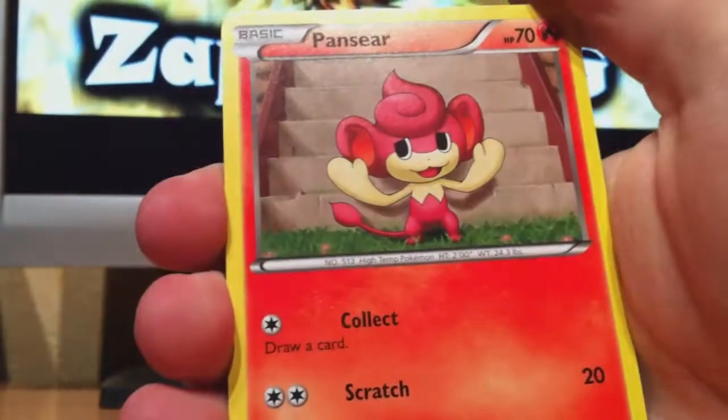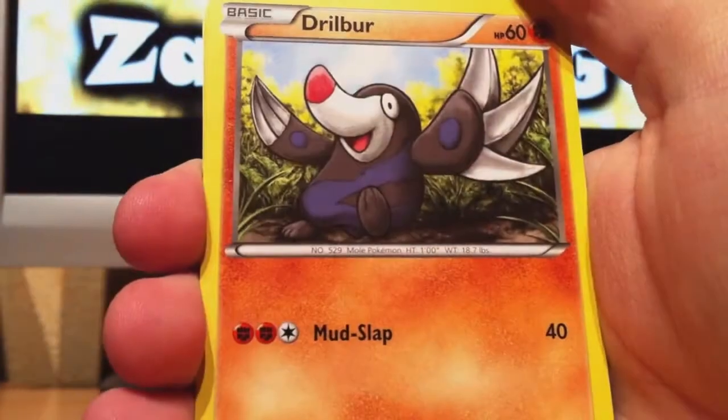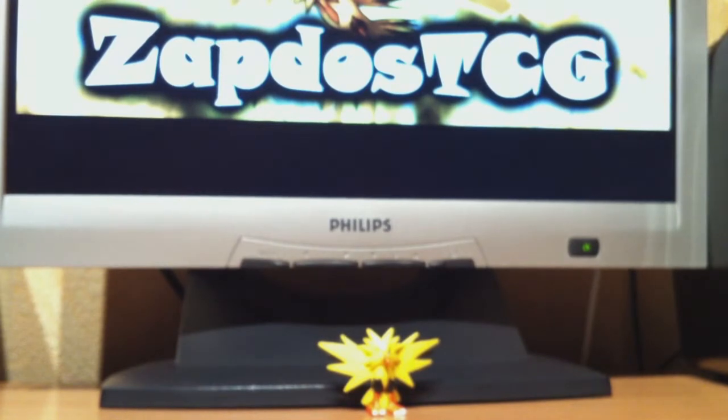Bullaby, Fancier, Emolga, Drillbur, Gearlink, Bouldor, Whirlypee, Zorua. The Reverse is Swatloon. And the Rare is a Simmisage. So no holo, but yeah, we already got two holos.